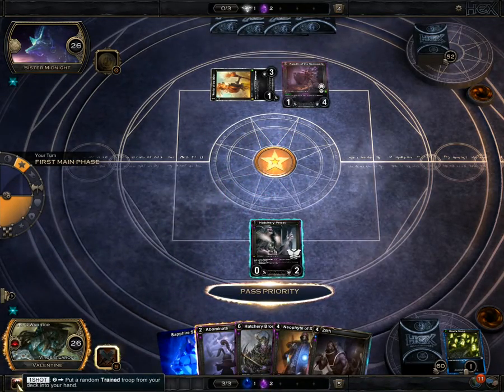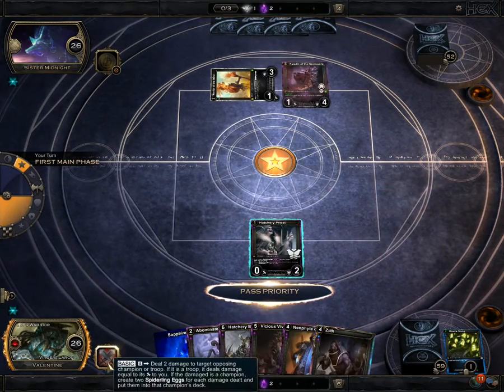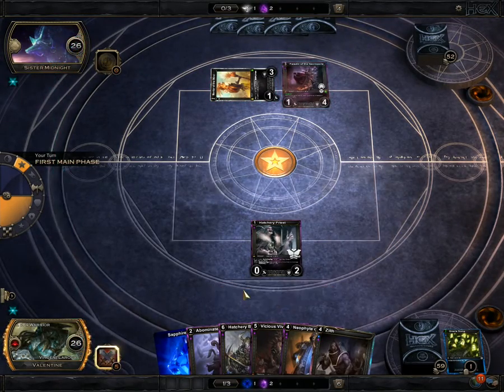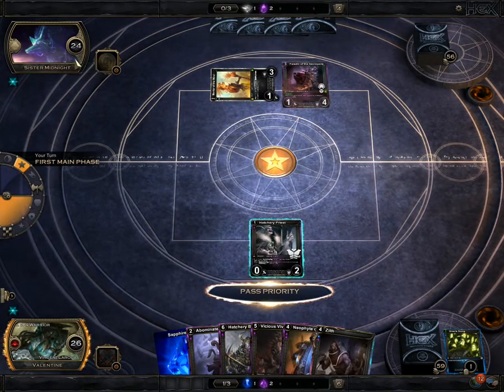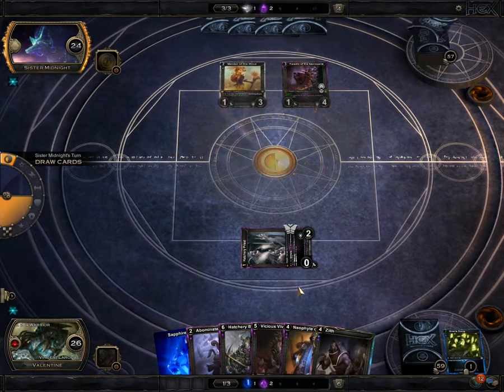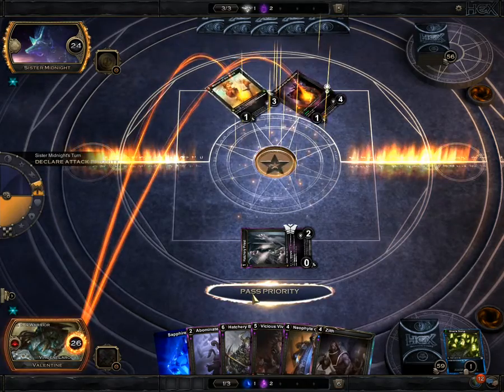We're gonna go ahead and do the one-shot — not a bad card. We're gonna hit their health for two with our champion power, put two spider eggs in their deck, and give them another spider. Next time we can get Zealph out, and that's gonna help quite a bit.